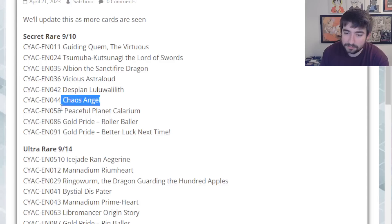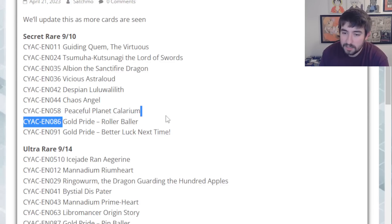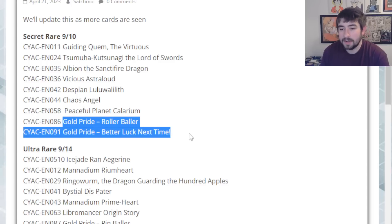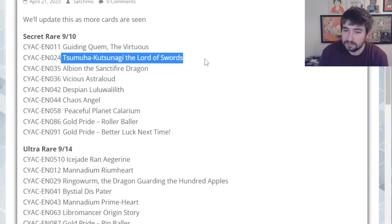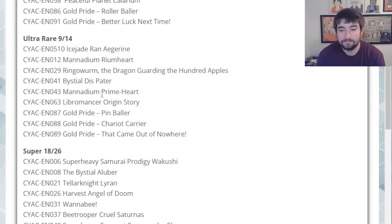The field spell for Monodomes — of course all the field spells are Secret Rares. Rollerballer and Better Luck Next Time — this is the new Fusion and the new really good spell card searcher, so that makes sense. And this guy I skipped over — Sumaha Kutsunagi, the Lord of Swords. I believe he's a Spirit Monster but he's Spirit and not a good one, so moving on.